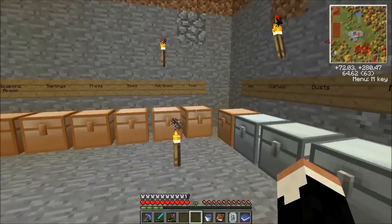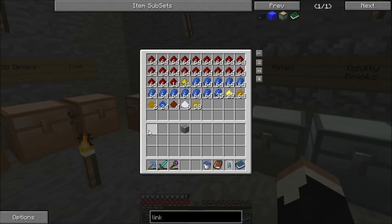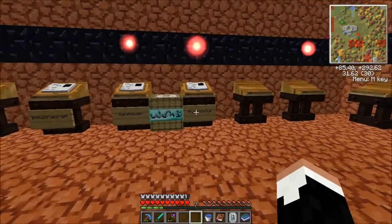Throw our cobblestone away. Redstone. Gravel. Good. Let's head back to the Nexus and go into our Thaumatorium.